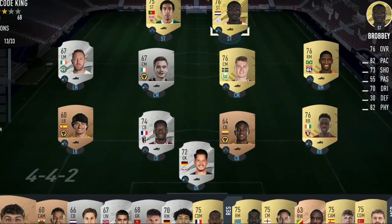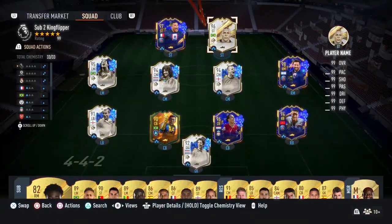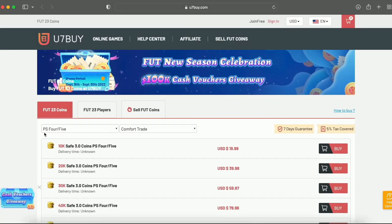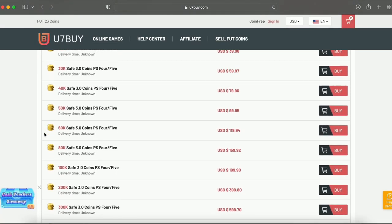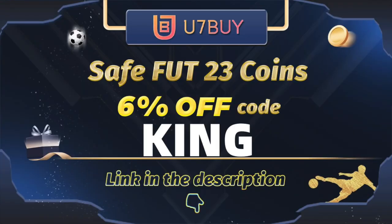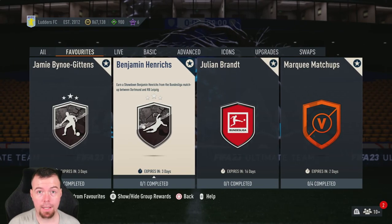Bored of having a starter team? Make it a beast team. Get yourself to use the link in the description below, get yourself some cheap reliable coins, and don't forget to use the code for a cheeky six percent off. Let's get into the video! Yo guys, what's going on — KingFlipper here.